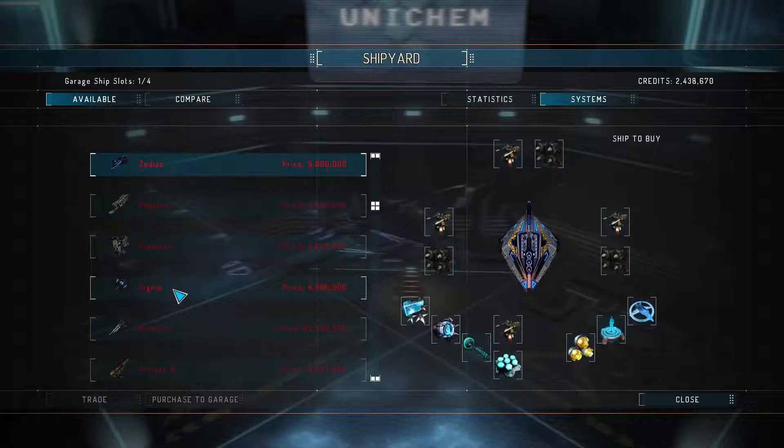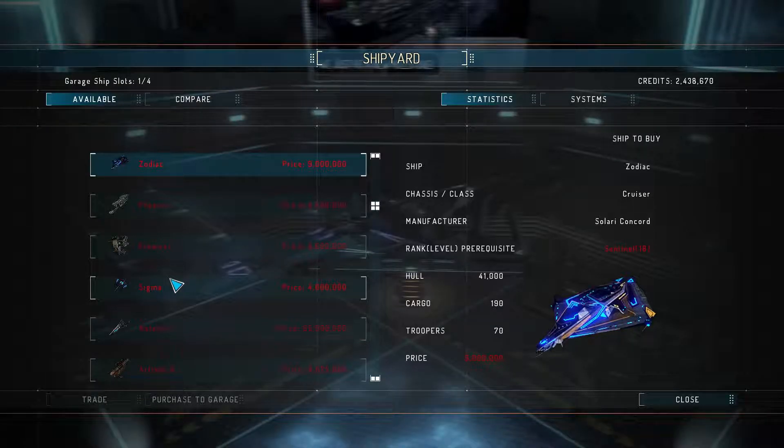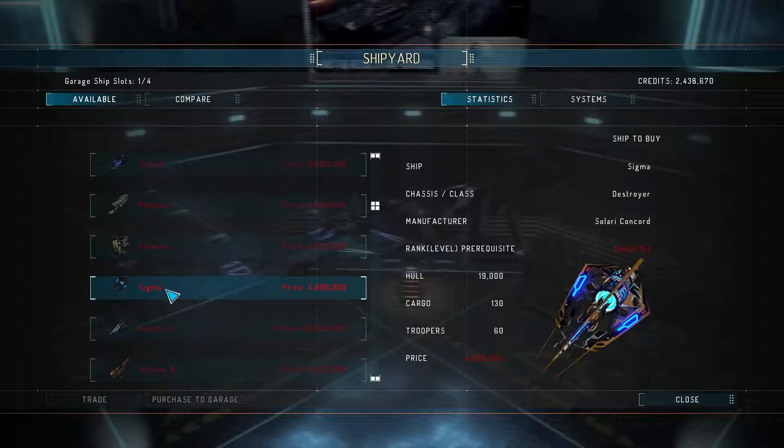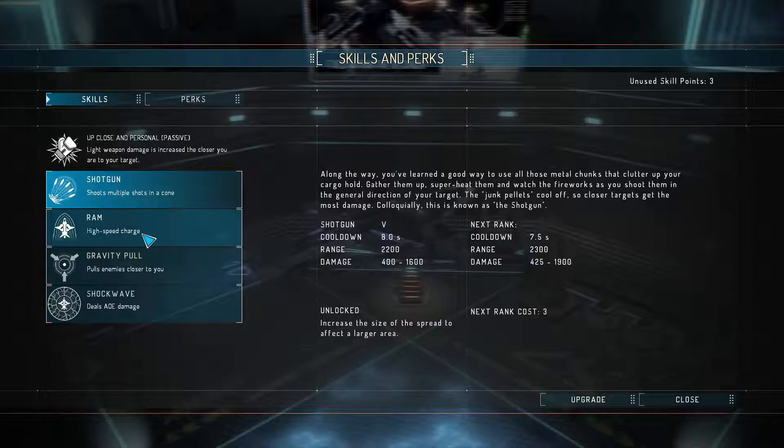A lot more money too, but a lot of systems there. Let's look at the power — should be power somewhere. Troops price... I don't see one. But either way, I'm closer to level 15. I also want to get our shotgun upgrade.